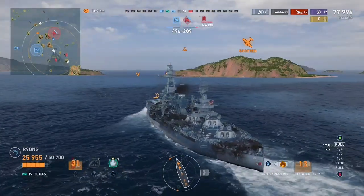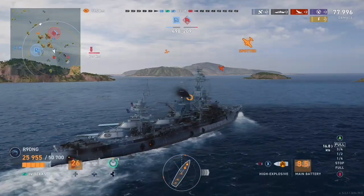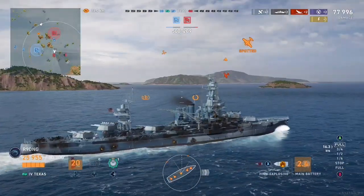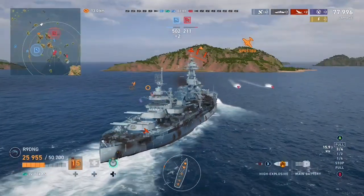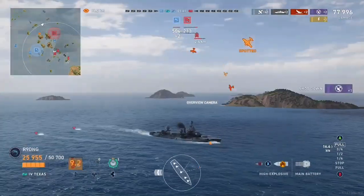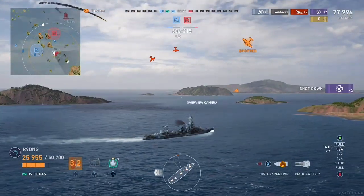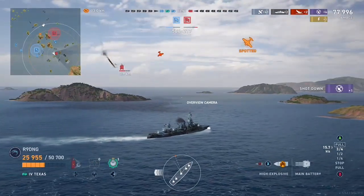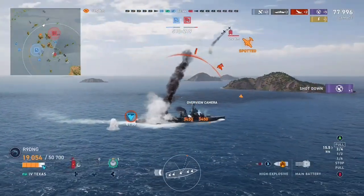That's when I notice the enemy torpedo bombers incoming. We turn hard to starboard in order to try and dodge the torpedoes which are inevitably going to come. The enemy carrier begins his attack run and unfortunately for him that attack run wasn't very good, and without even needing to dodge, I dodge. I turn back into port so I don't beach myself on the island, but unfortunately this means the carrier now has a completely flat broadside battleship to torpedo.